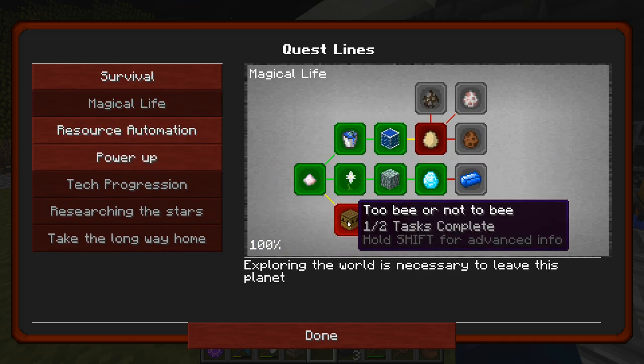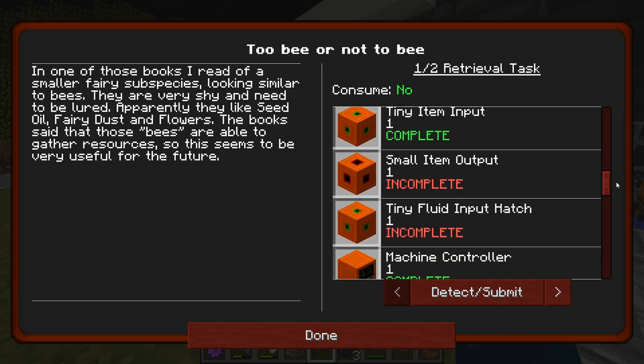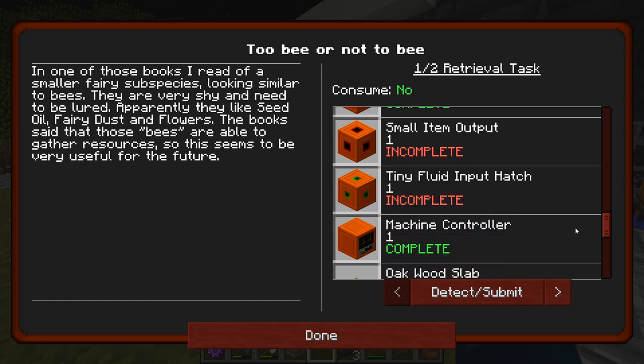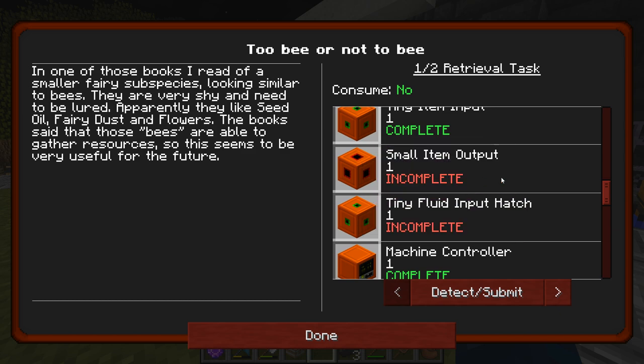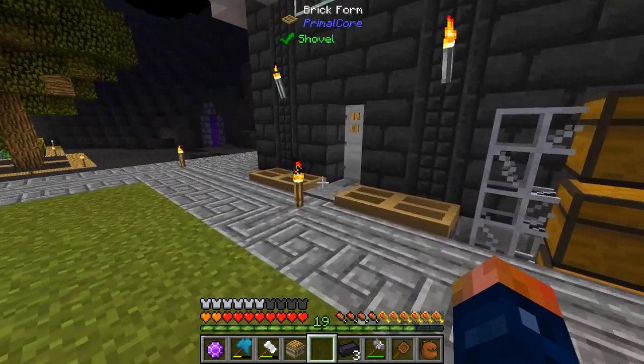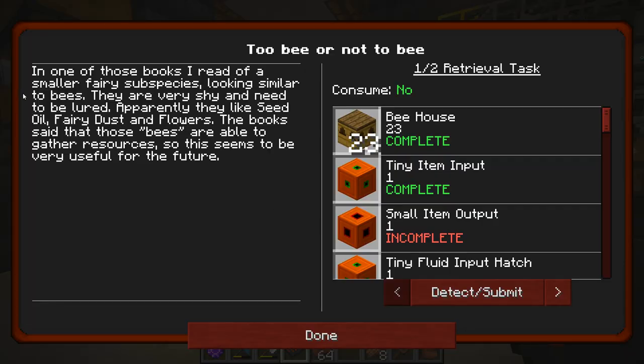So I guess while we wait, there are a few things we could be doing — one being bees. If we take a look here, it says 'to bee or not to bee,' and we never stepped into making bees, but I think this could actually help us later on. We need 23 bee houses — pretty easy now that we have the wood processor — and we need the machine controller, some slabs, output hatch, one fluid output hatch, one fluid input hatch, one small output hatch, and one tiny item input hatch. The quest says one of those books I read described a fairy subspecies looking similar to bees — they were very shy and needed to be lured with seed oil, fairy dust, and flowers. Those bees are able to gather resources, so this seems very useful for the future.